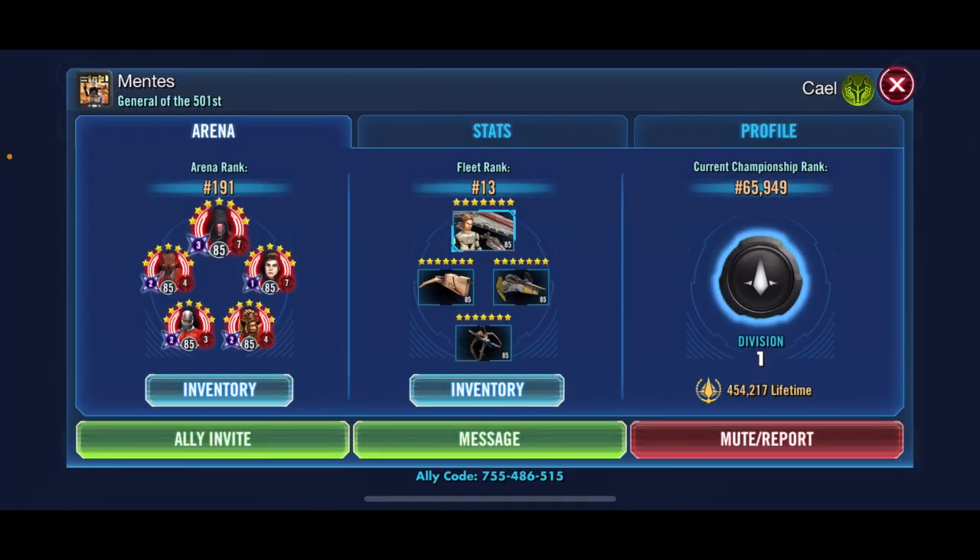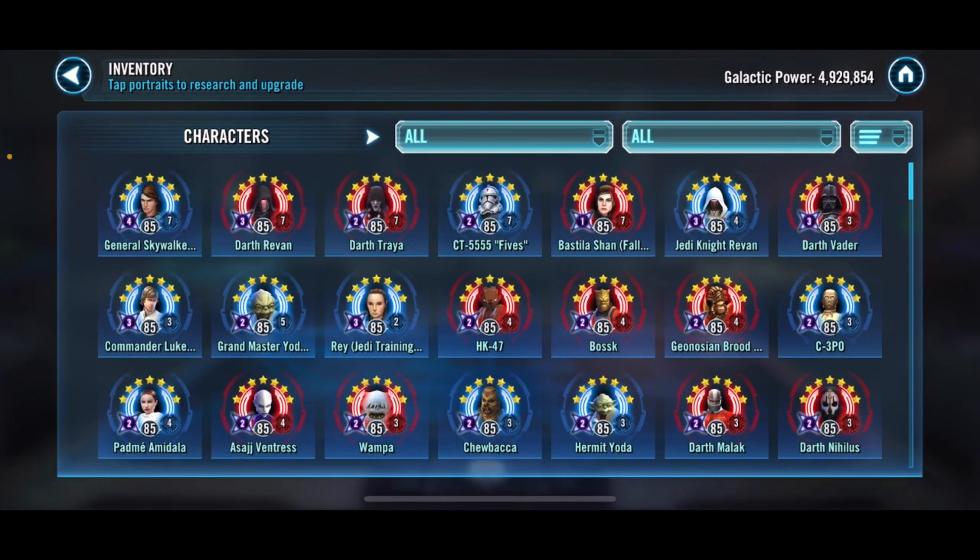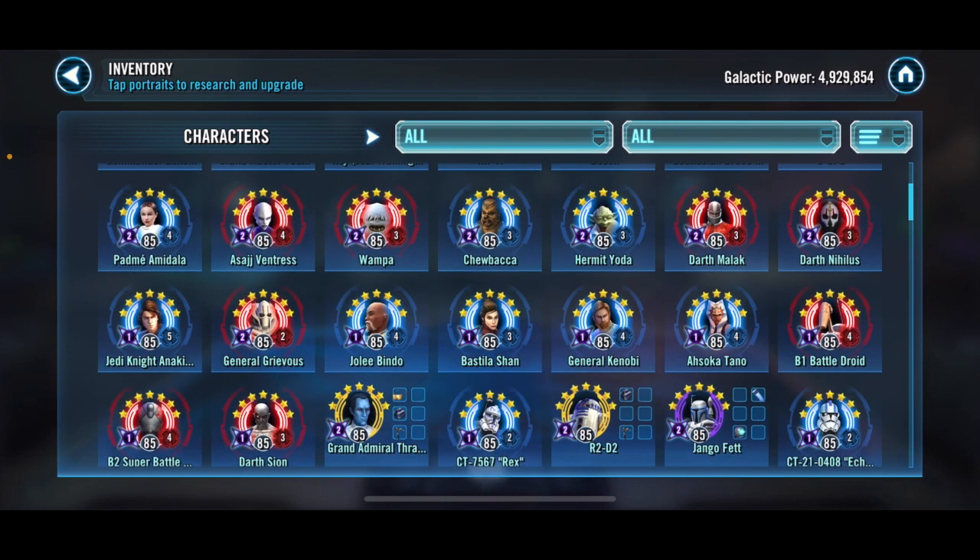Diving deeper into his roster: he is running a Negotiator fleet in arena and a Darth Revan squad with Geobrood Alpha in squad arena. His Relic 7s are Gas, Darth Revan, Treya, Fives, and Bastila Fallen. He's also got a CLS, several Sith including Darth Nihilus and Vader, a Padme team, some Relic Jedi, Relic Separatists, and finally, relic'd-up Clones.